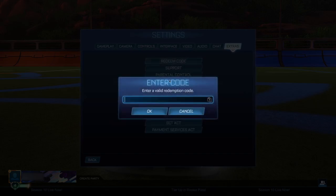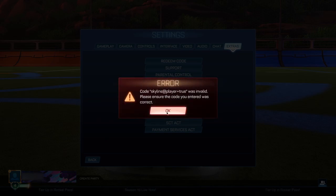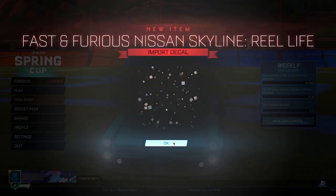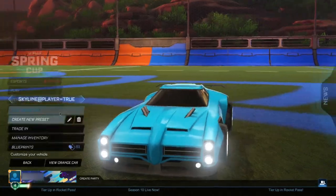Now go back to Settings, Extras, Redeem Code. You're about to get something absolutely insane. Type in the code: skyline at player equals true. Note that this does not include the whole bundle — only the Skyline and the decal itself. Go ahead and click OK — it's going to come up as invalid, but then check this out: as soon as we go back to the main menu — three, two, one, boom — we instantly get the Nissan Skyline here for completely free, and of course the decal to go with it.